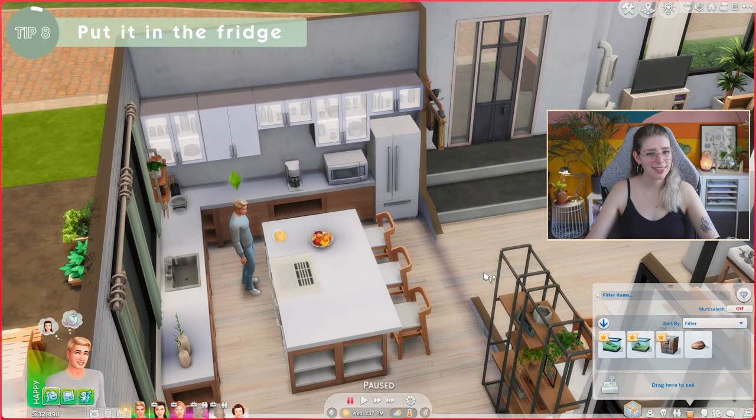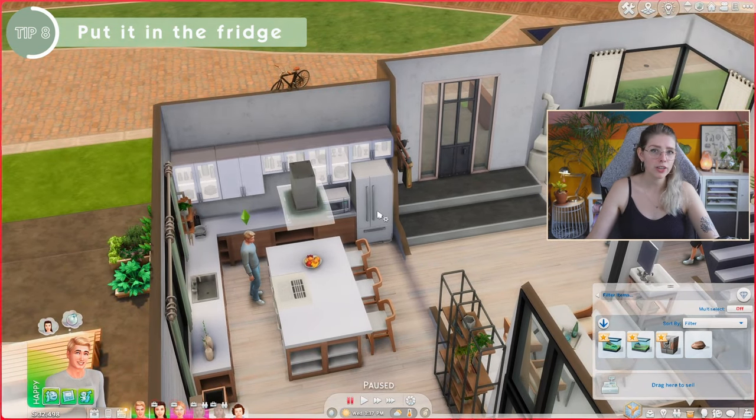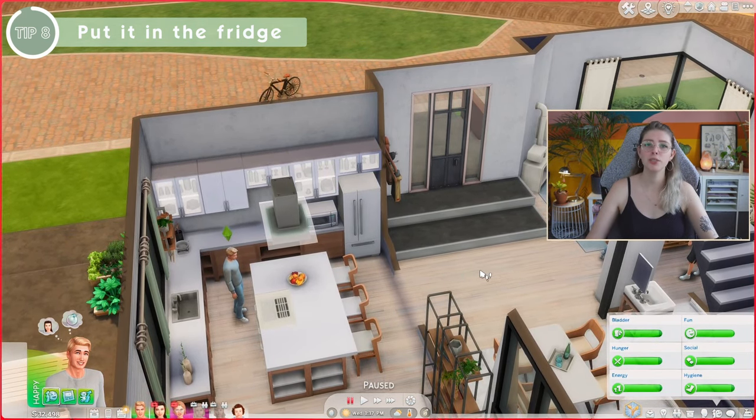Tip number eight ties into that: you can actually drag your plates into the fridge. I didn't know people didn't know this until I saw comments on TikTok about it. Once you've made food, click and hold it and drag it into the fridge. Food left out will spoil within a couple of hours, but food in the fridge — including things made on a grill — will stay good for at least a week in game, so your Sims can just grab leftovers whenever they're hungry.